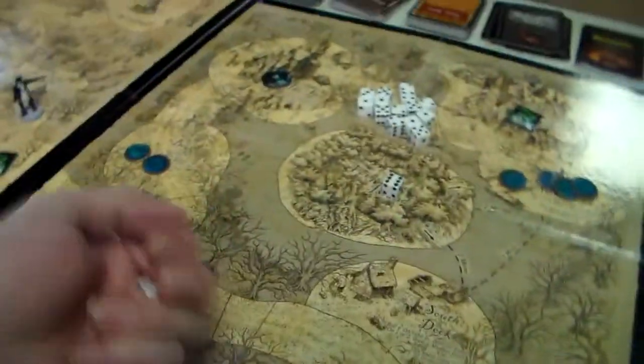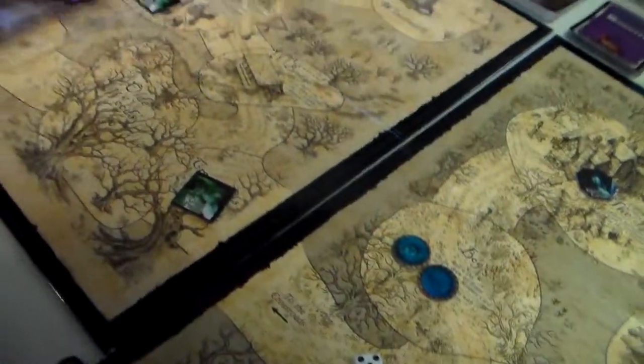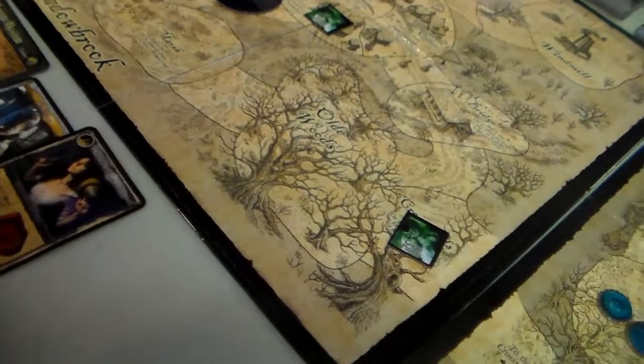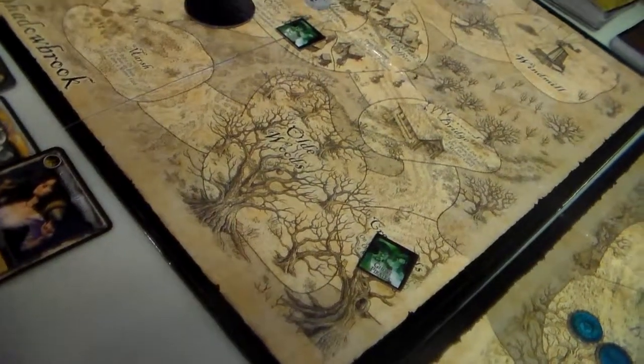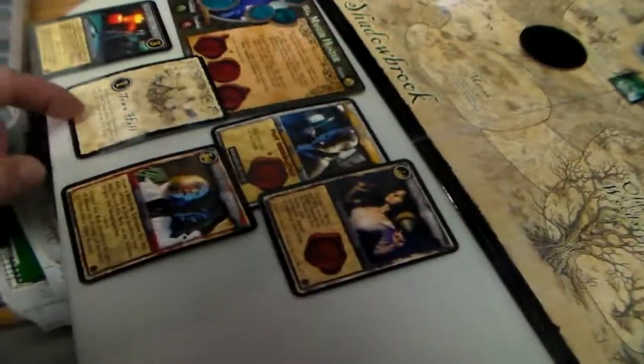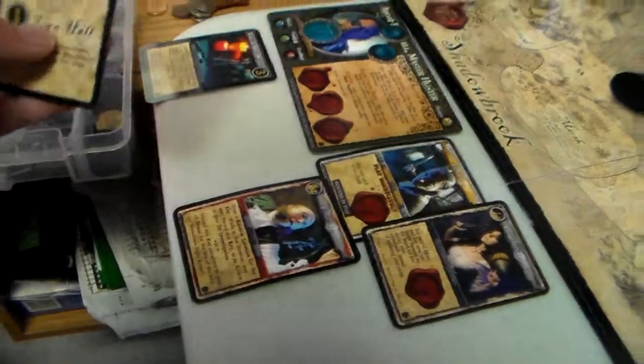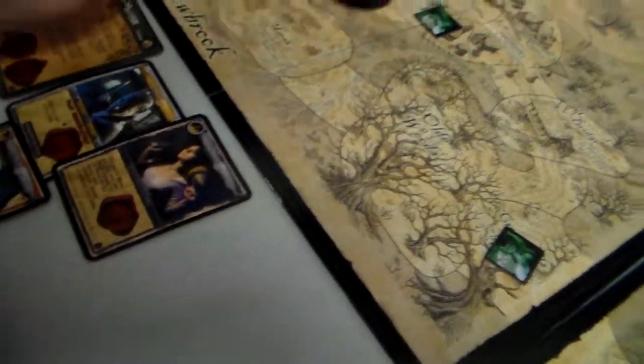Now it's our turn. Our guy rolls a 5: 1, 2, 3, 4. He's going to the Town Hall. He doesn't draw an event card, but he will spend 1 investigation and get a piece of Cursed Gold.